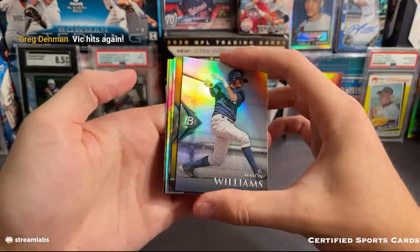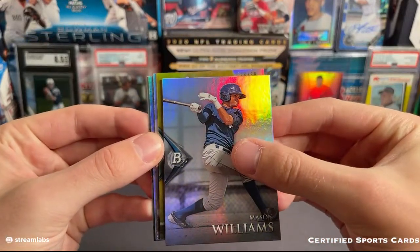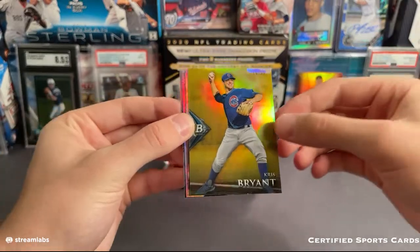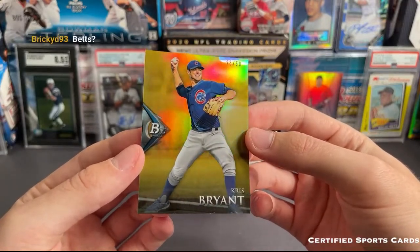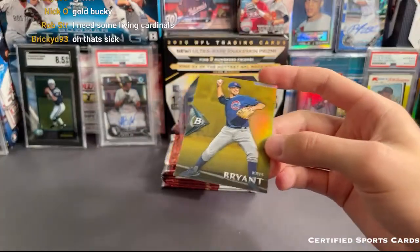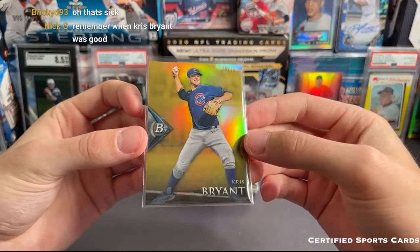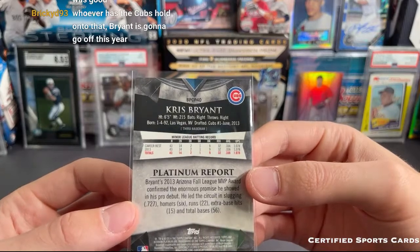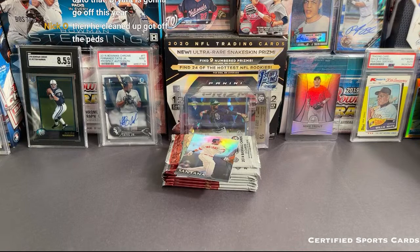It's not Mason Williams — it's Chris Bryant! Wow. That would have been a huge hit in 2014, and it is still a really cool card. Chris Bryant gold refractor prospect, number 28 of 50 — that's actually pretty sick. Chris Bryant was my guy, I had so much on Chris Bryant. KB 17 right there, that's nice. Cubs, congrats on that one. From 2013, so 28 out of 50 — nice card right there.